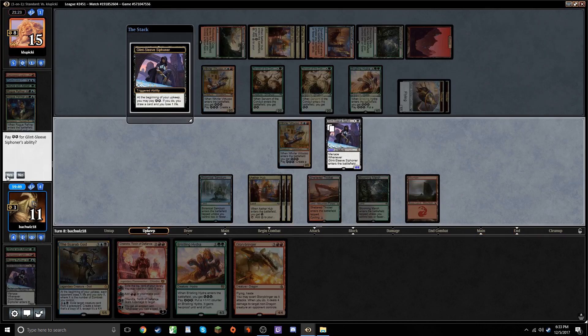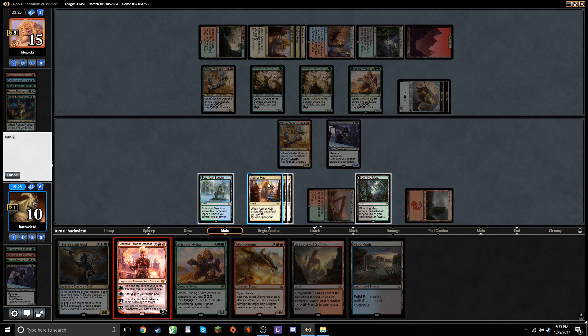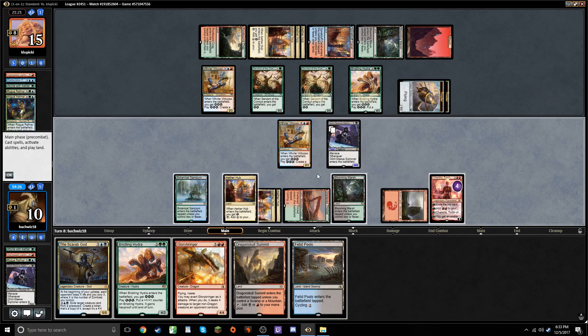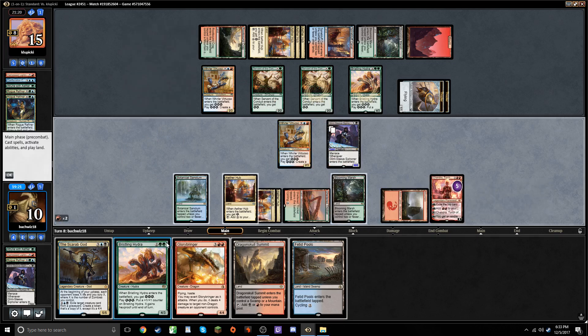I will draw a card with this Siphoner now. I have to start being a little careful with our life total. I think I like Chandra Plus and then play something else. It's a legit argument for all three of these cards to be played right now. I think I like Scarab God best.